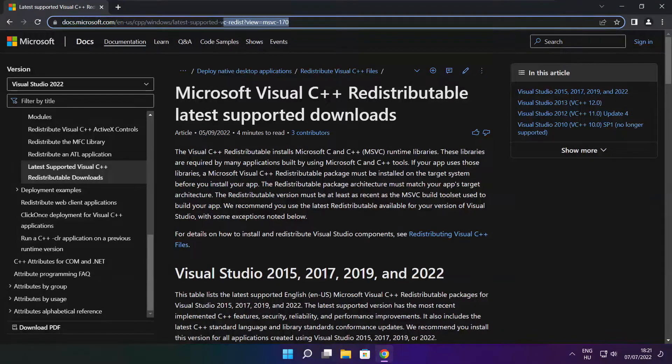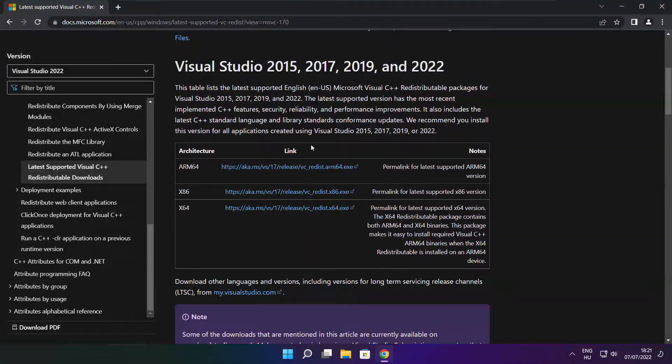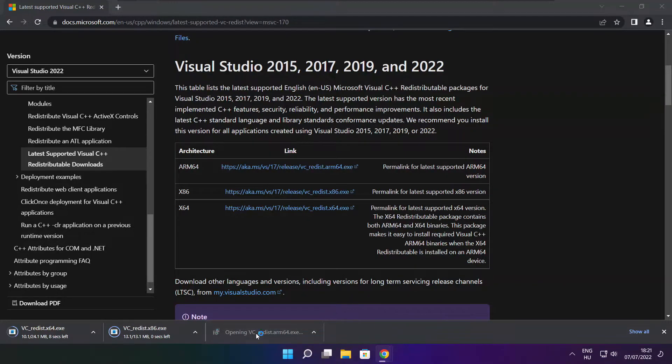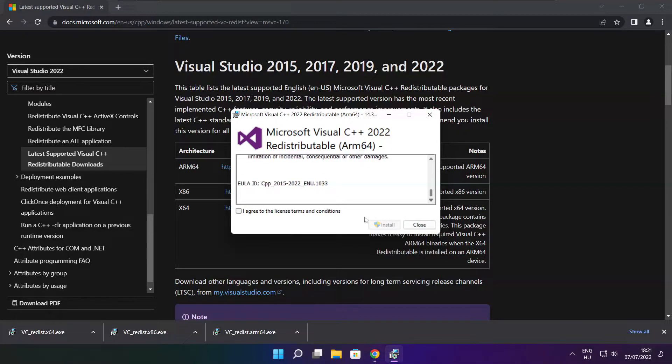Go to the website link in the description. Download 3 files. Install downloaded files. Click I agree to the license terms and conditions and click install.